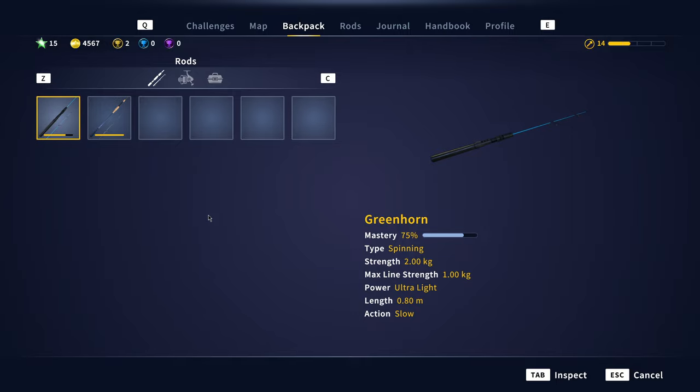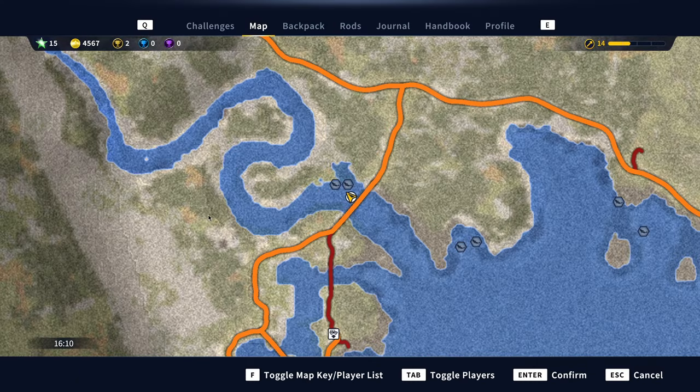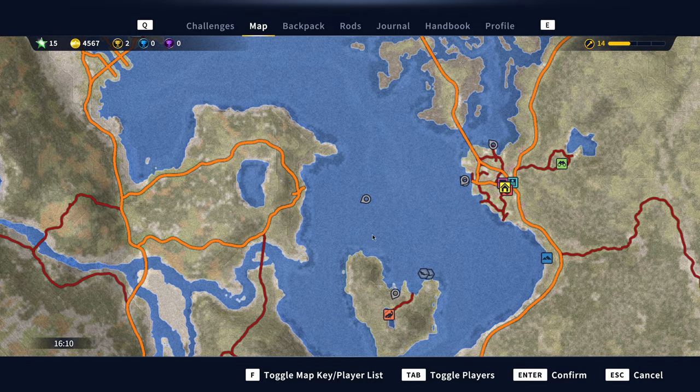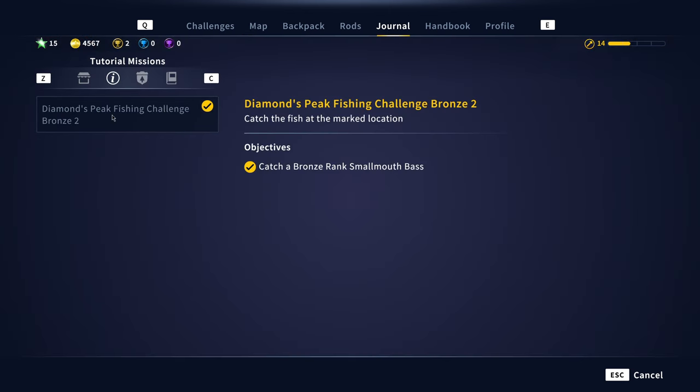I'm going to show you four bass spots — smallmouth bass and largemouth bass. I still need to get the gold and diamond ones, but I have four spots with nice markers on the map. I also took a challenge from the board — a diamond spear fishing challenge, bronze two — to catch a fish at a marked location, specifically a bronze rank smallmouth bass.